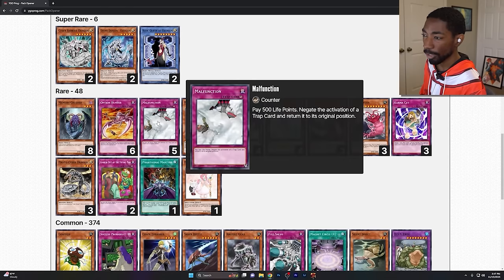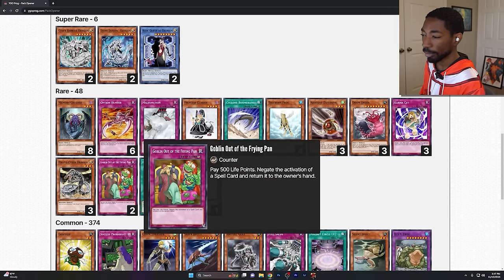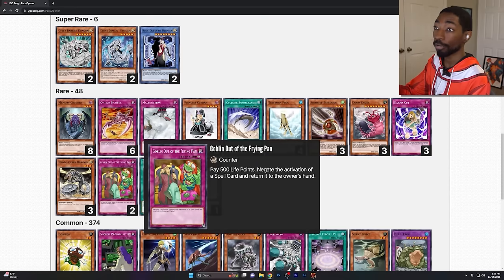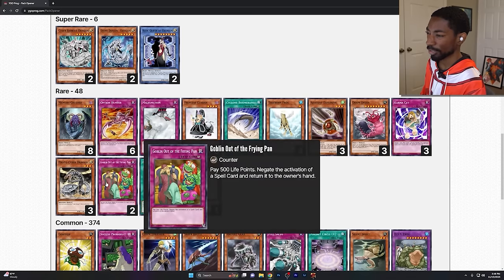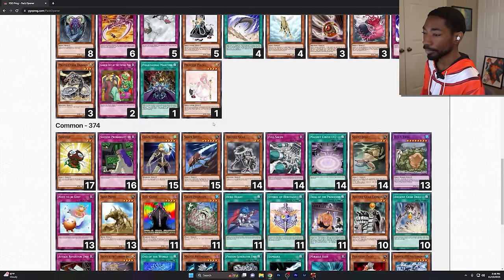Some other highlights: Malfunction negates a trap and returns it to its original position. And Goblin out of the Frying Pan, which negates a spell, but the problem is spells in this era of Yu-Gi-Oh! were not hard once per turns. So negating a spell and returning it to the owner's hand means they'll just replay it — unless it's a spell with a really steep cost. Otherwise, no.